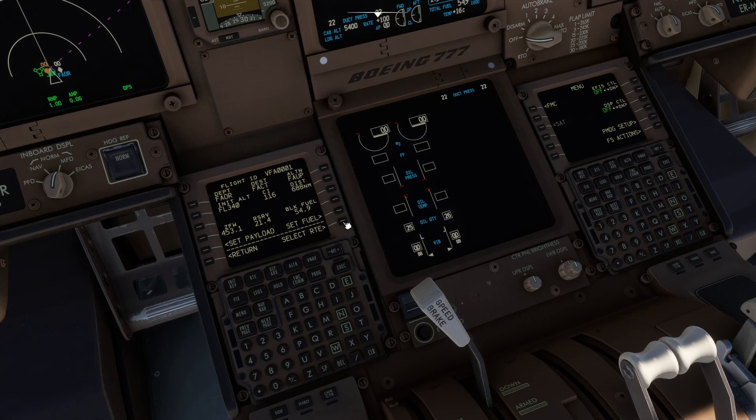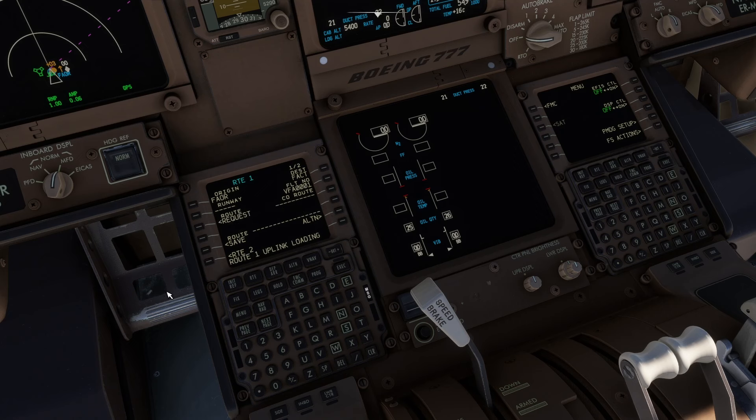So we can select that route. It's requesting the route — we just wait for the systems to talk to each other, which simulates the speed of the real thing. The request has been sent. And now we get the option to load the route, so we'll do that. It says Route 1 Uplink Loading. We can clear that message — the descent forecast is ready as well.